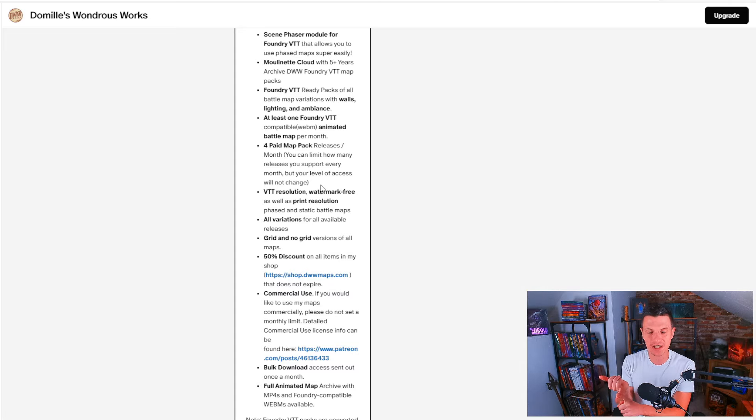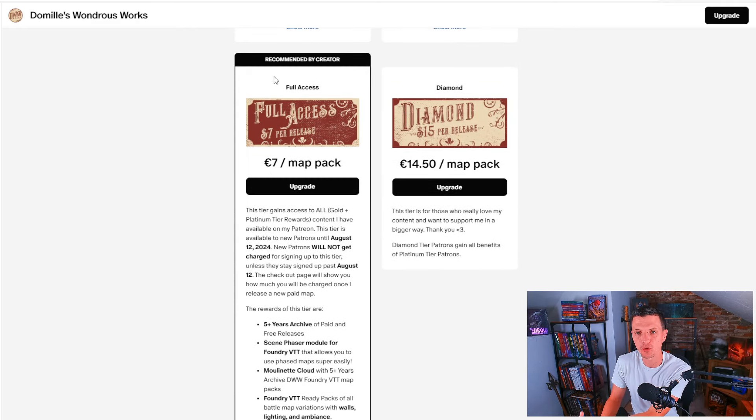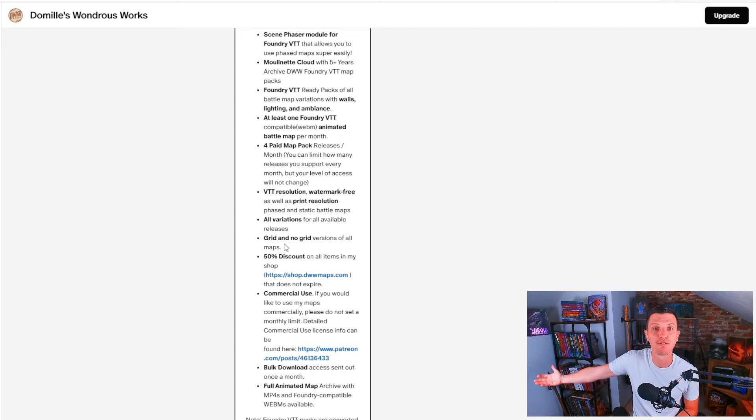So this is if you stay signed up. You can set your limit to one paid map pack per month, two, three, or four, and you will be charged a different amount for that. But your rewards for being part of this Patreon tier will not change — even if you only do one after August 12th or all four after August 12th. So you get Virtual Tabletop Resolution, Watermark 3, as well as Print Resolution, all variations for all available releases, grid and no grid versions, and a 50% discount on all items in their shop.